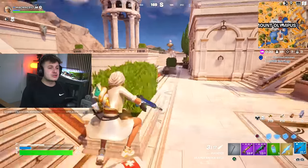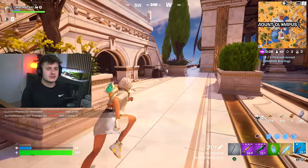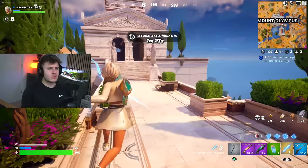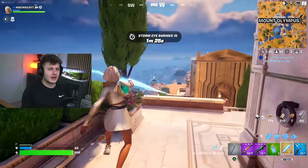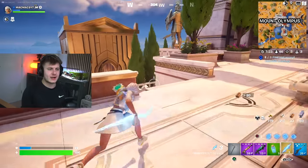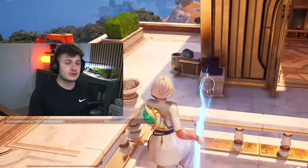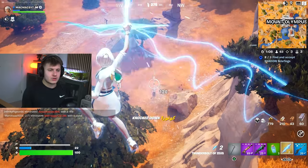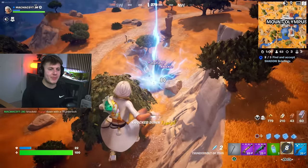There's one more here at Mount Olympus you've got to see. I think we've killed everyone from here — there was someone around, but I don't really fancy finding them right now. On to the next secret. There he is — one, two. Bro, that is so overpowered.